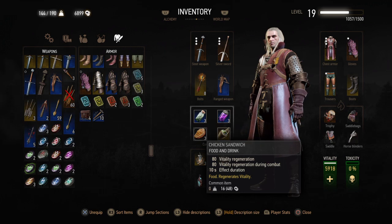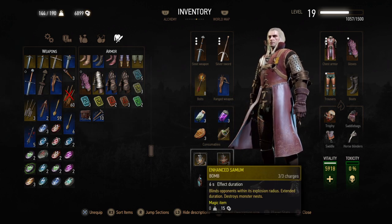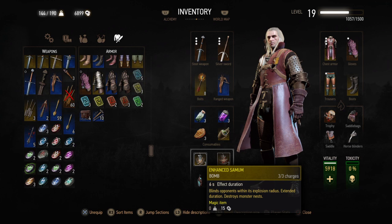And these are the consumables — the food items — which you need to increase your vitality, your health. And again, these pockets are used for placing your bombs. The bombs vary based on the monsters and enemies you encounter in this game, and again you can craft them in the crafting page.